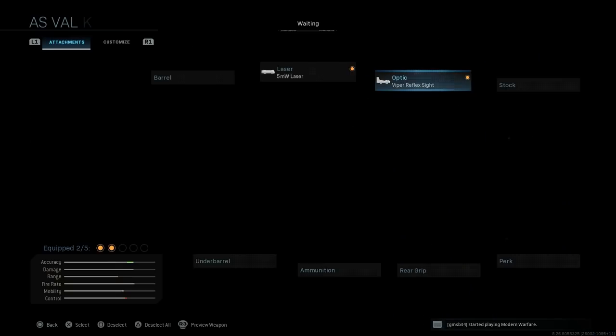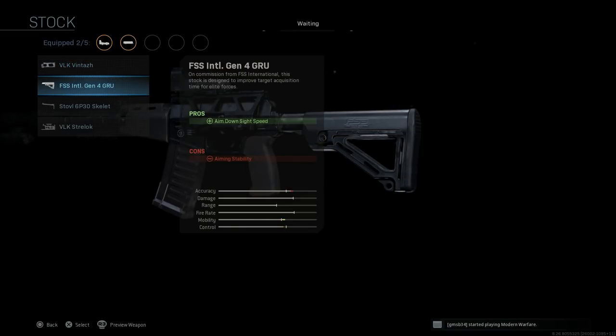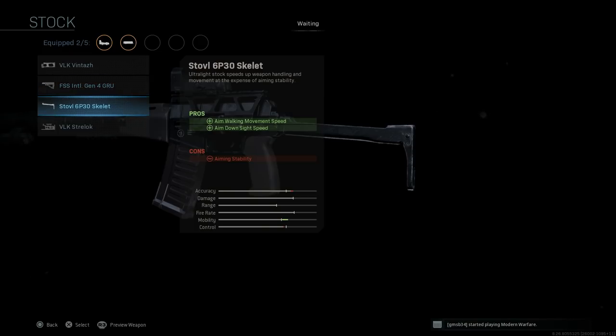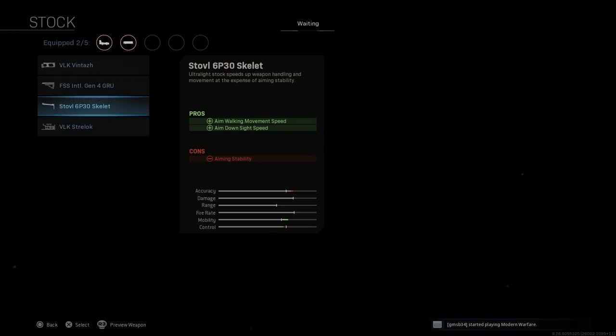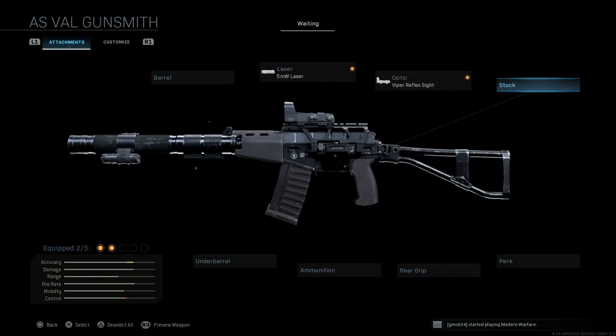We'll go with the Cobra optic. For the stock, we're using the base stock. However, you do have other options — the FFS Gen 4 GRU stock assists with ADS speed, with the con being aiming stability, and gives a more modernized look. There's also the 6B30, which is the GRAU designation for this weapon, as a skeleton stock option. Either the FFS Gen 4 GRU or base stock works well here.